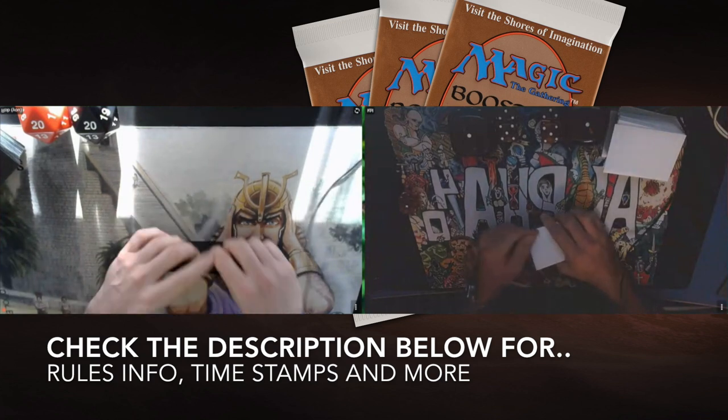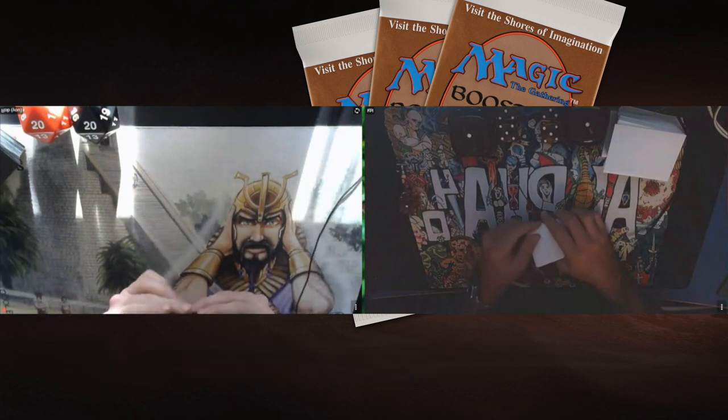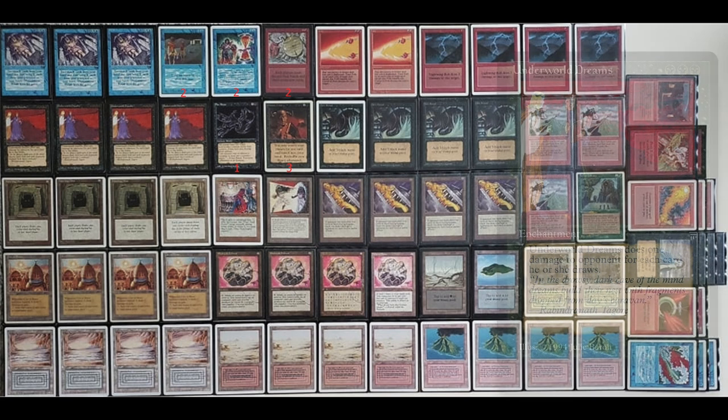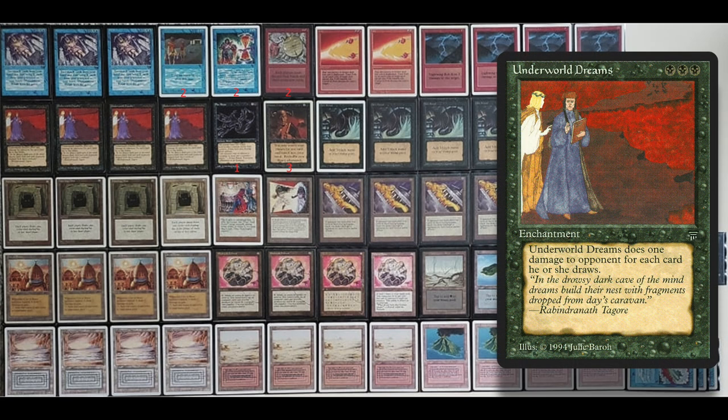We're going to start with the deck Dreamwalker, by Rob Hackney. This deck is blue, red, and black, and it's built around the card Underworld Dreams — an enchantment from Legends that costs three black mana to cast, so you've got to be pretty heavy on black mana.